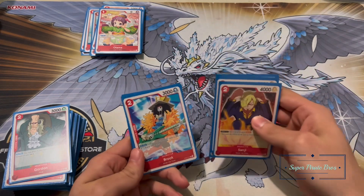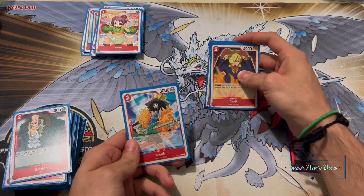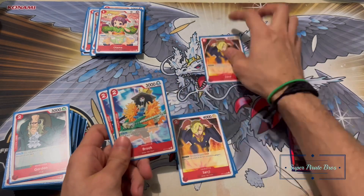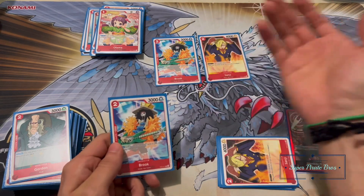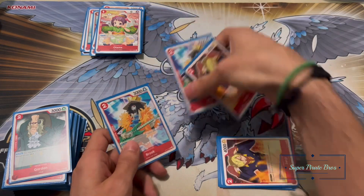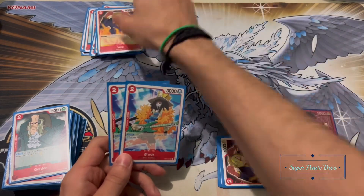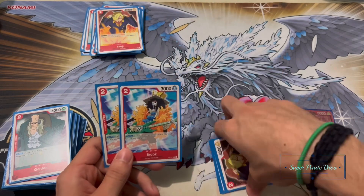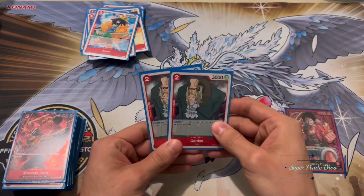I'm playing two of Brook, also for the same reason as the rushing Sanji — this is basically a combo. You play Sanji first with two rested Dawns, then play Brook, give him two of your Dawns, and he's already loaded up for his effect to become a rusher. Just two of him, and if you don't need to play him, you have a 2k blocker or 2k counter.